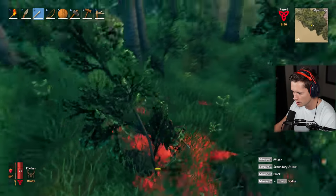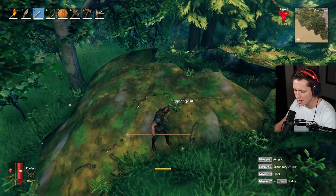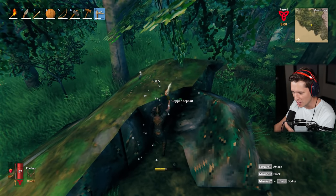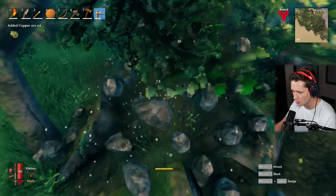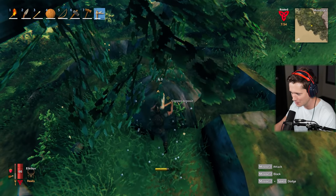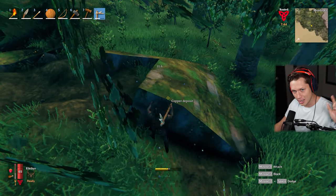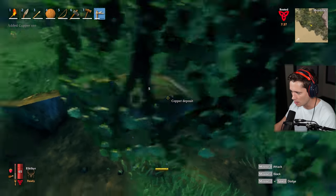I'm going to take this boar down real quick. This copper deposit is massive - I might do a little more but it's taking a really long time. All this for a resource we can't even use yet. We need to build something that melts down these deposits into bars. To get that, I did a little research - we're going to have to go down into some creepy graves. You guys remember that cave thing we saw at the end of last episode? That's exactly what we have to do.